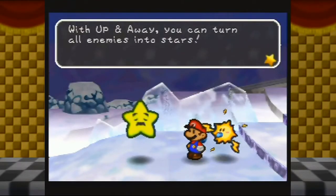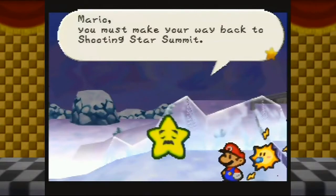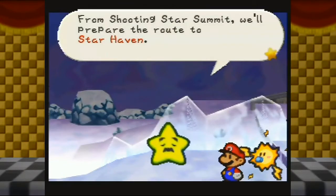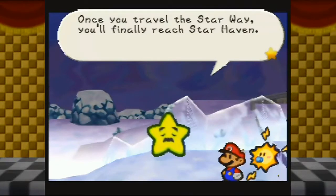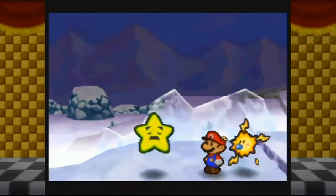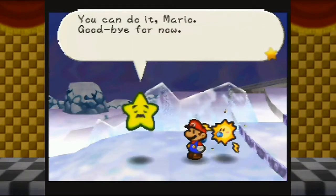With Up and Away, you can turn all enemies into stars. 'Mario, you must make your way back to Shooting Stars Summit. From Shooting Stars Summit, we'll prepare the route to Star Haven - the name of this route is Star Way.' Missed opportunity to call it Star Road. 'Once you've traveled the Star Way, you'll finally reach Star Haven. My only wish is for you to save this precious world. You can do it Mario, goodbye for now.'